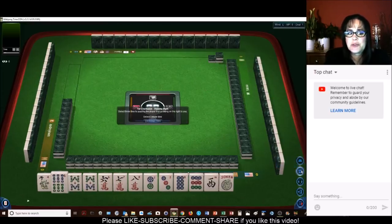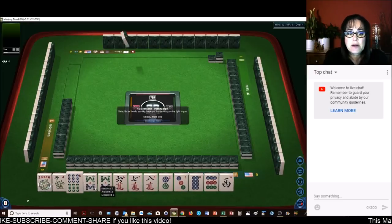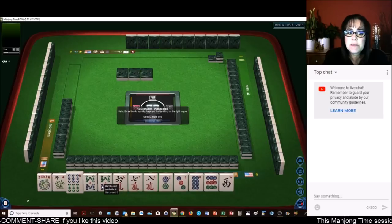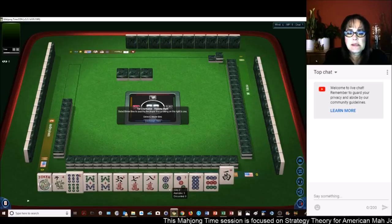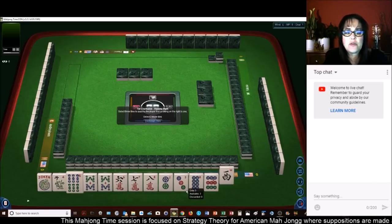Let's see what we can do with these tiles. We have a joker, which is nice. Pair of 8s, 2-4-6-8 potential, or a consecutive run 6-7-8. Let's get rid of the west. We have no 4s — that's a gap.